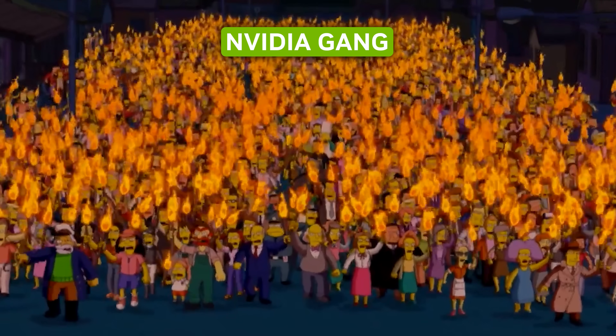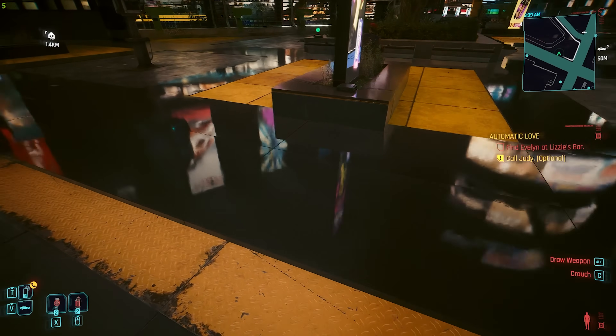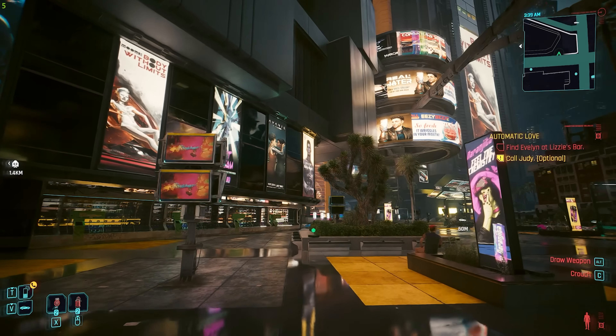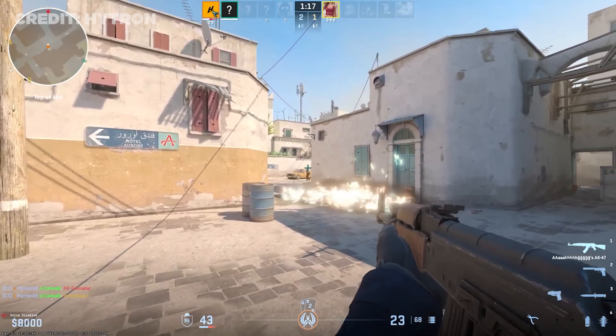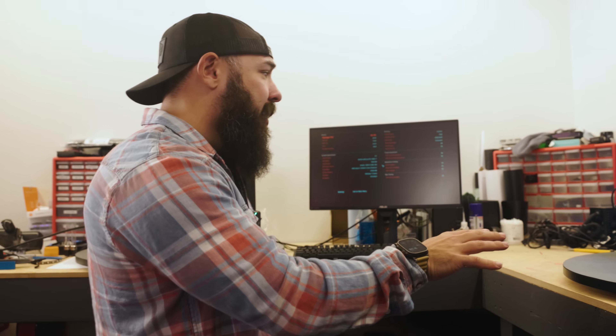Before all my Nvidia friends in the comments get upset, let me point out that should we turn on DLSS and ray tracing, it's going to kick the crap out of this Intel card, I would presume. Obviously this is Cyberpunk, heavily reliant on upscaling technologies. If you use a game like CS2, just imagine what this Intel card would do in that scenario. Price to performance is absolutely nuts compared to the Nvidia card, and that's one of the reasons this Intel card has been so hard to get.